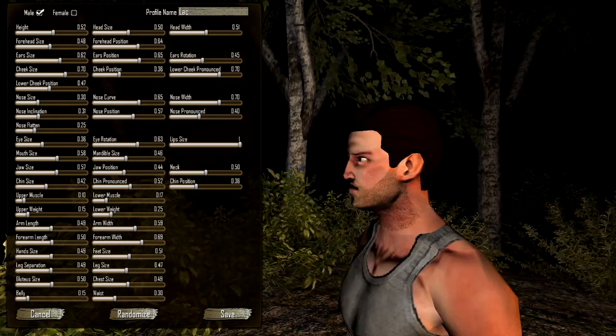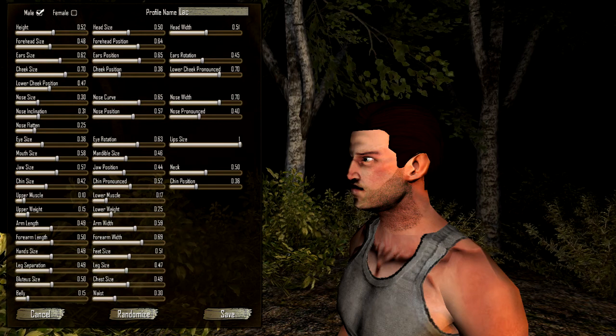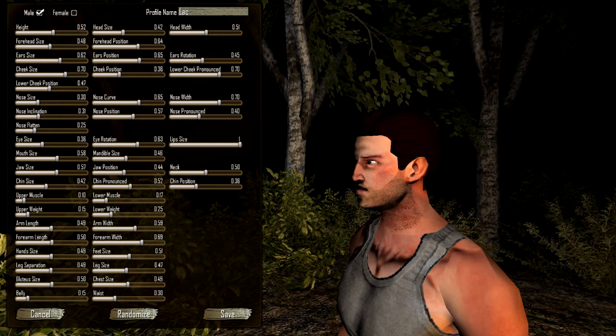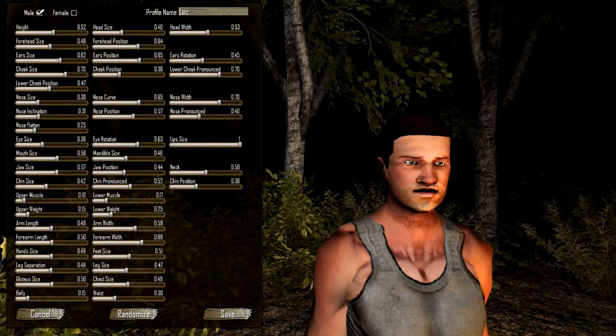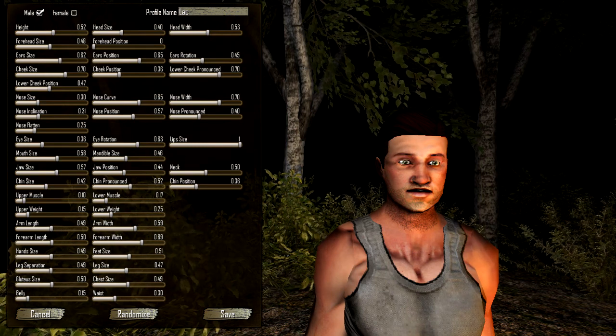Something's weird about his nose there. Why is my nose sunk into my head? It looks like the sliders go to the right here. Head size — ooh, you have a tiny head. You have a big head. Head width. Forehead size and then forehead position. I'm surprised. I'm angry.